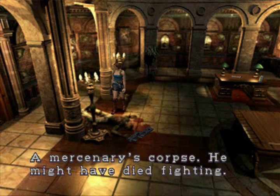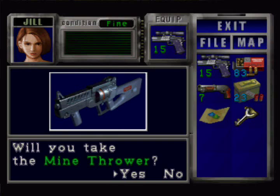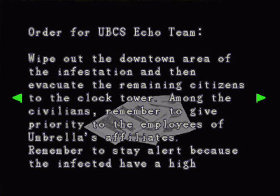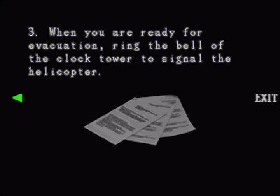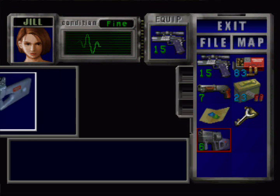Must have died fighting. So obviously there are some Umbrella guys here. But you'll notice in front of him — the Mine Thrower. We'll read this first. Operation Instructions: wipe out downtown area of the Infant Station, evacuate many citizens to the clock tower, give priority to employees of Umbrella's affiliates. High endurance — strike without hesitating. Once it's complete or becomes too impossible to complete, evacuate. Deploy a helicopter waiting in the suburbs to the yard in front of the clock tower. Ring the bell of the clock tower to signal the helicopter for extraction.